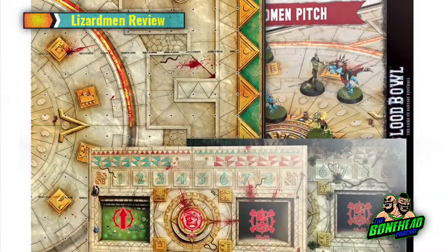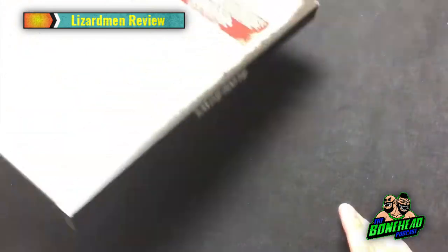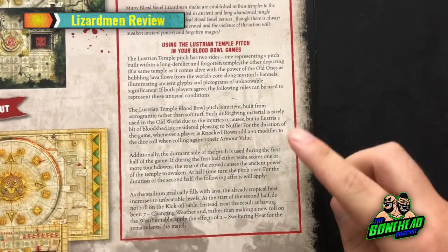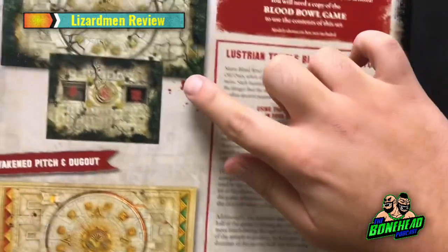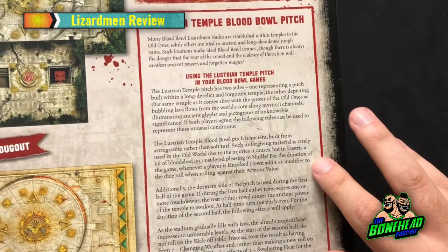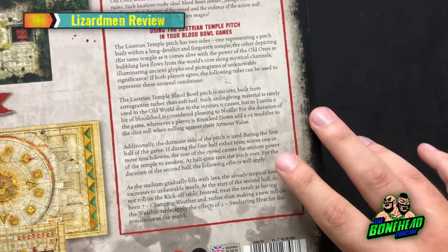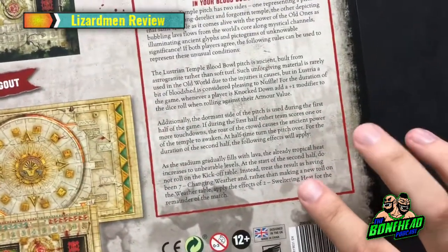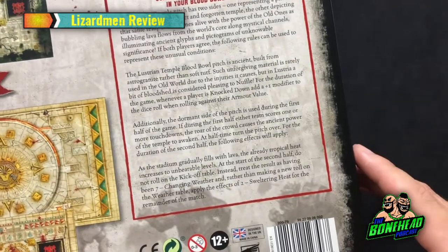So let's have a look. When it comes to pitches, we'll look at the pitch itself in a second, but the rules. Got a bit of fluff there which is cool. If you play on the good quality side of the pitch — this one here, the old pitch — it's Astro Granite and it gives you a plus one modifier to armour rolls. So if someone gets knocked down it's plus one to the armour roll, which can be brutal. The second part is if one or more touchdowns were scored during the first half, which when you're playing with Lizardmen is pretty likely.